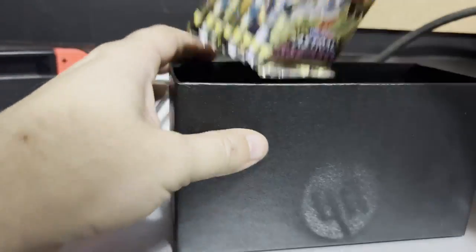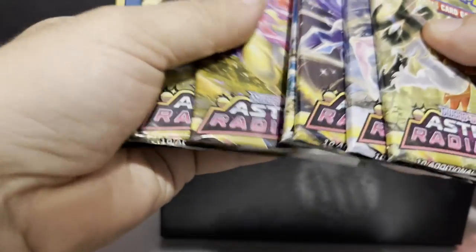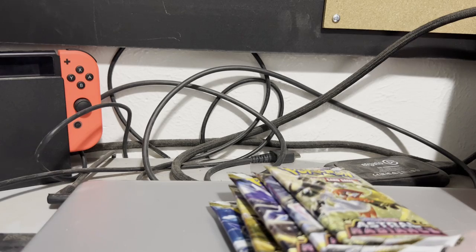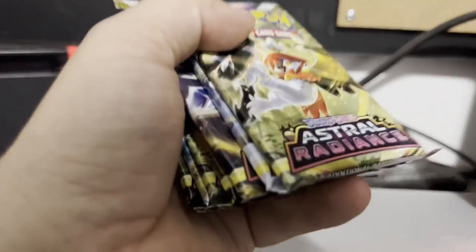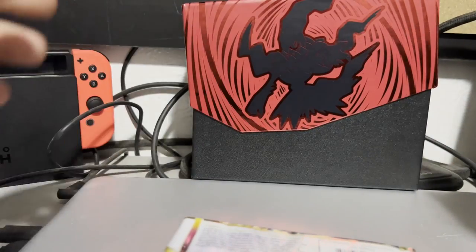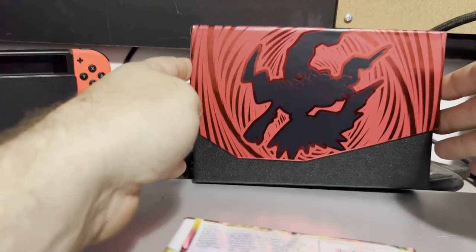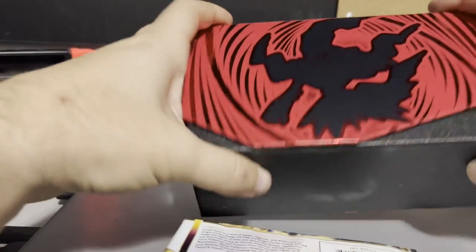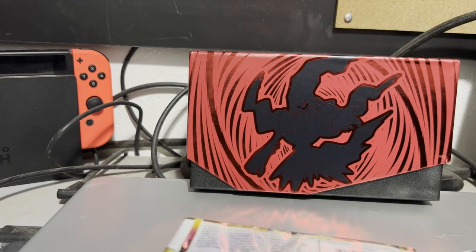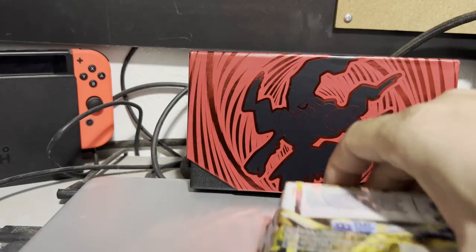You get some pretty cool counters, your V-Star pad, and these cool dice — very nice. Then you get eight packs: one, two, three, four, five, six, seven, eight Astral Radiance packs. We're going to get into opening those. The Elite Trainer Box pack code card we're going to give away at the end. Astral Radiance Elite Trainer Box — they know what they're doing when it comes to making these things.